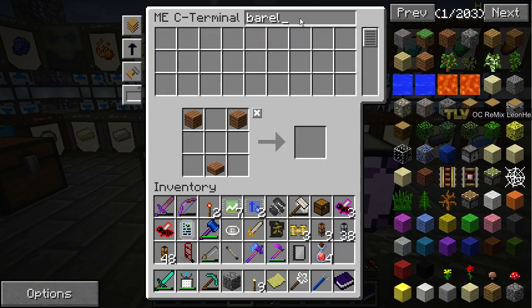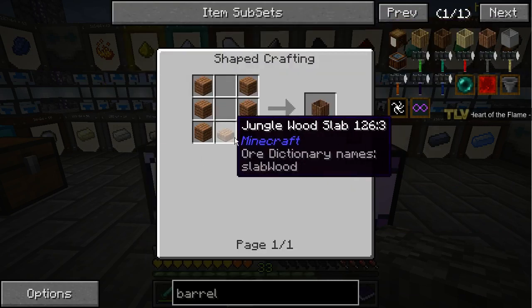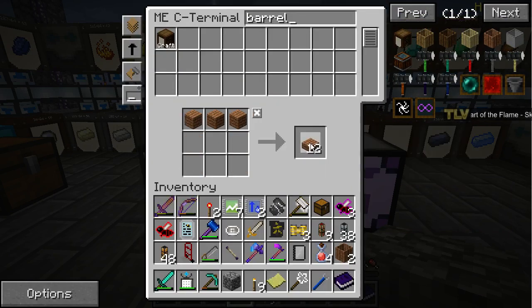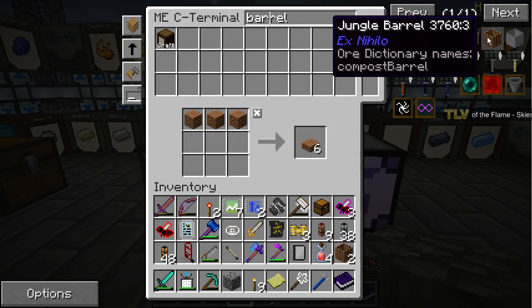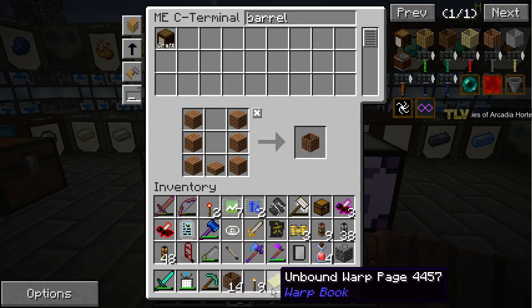Barrel, barrel, barrel. Okay. What slabs? So fucking typical. There we go. That's a good start I think. If we can keep this full that will be good. We have item ducts. The rest we don't need to bring.